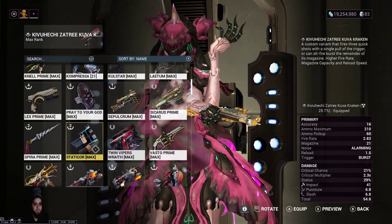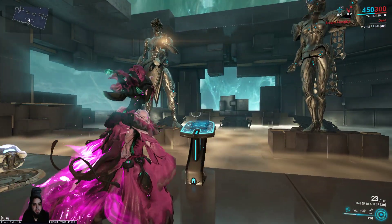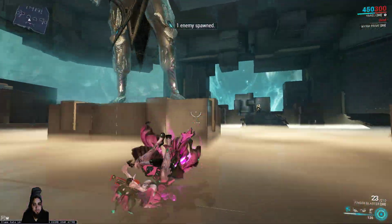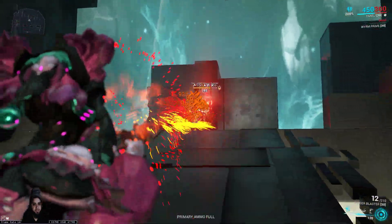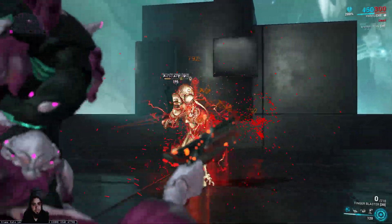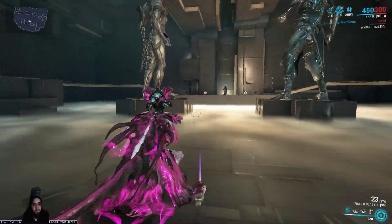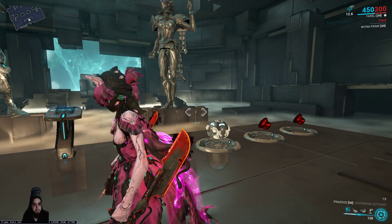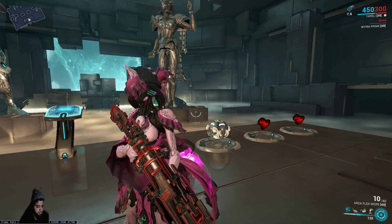We're not talking about the Kuva Kraken today though — if you guys want to see a video on that, let me know. This build is called the Finger Blaster; if you copy the name just add a two or three or whatever. It procs a bunch of statuses and since it's a flak pistol it has pretty good crowd control. Hopefully you guys enjoyed that — give me ideas down below, and see you guys next time, take care.